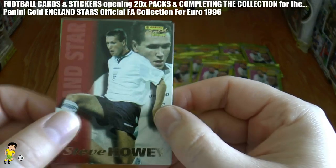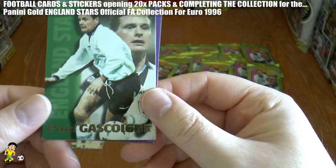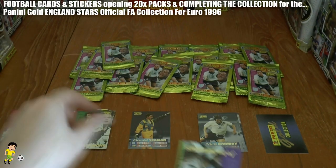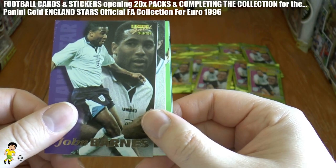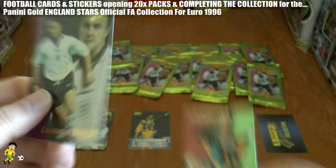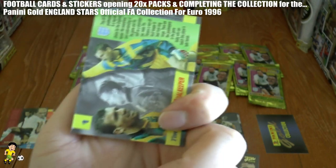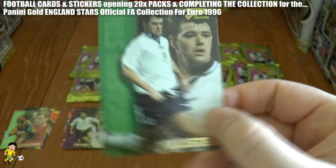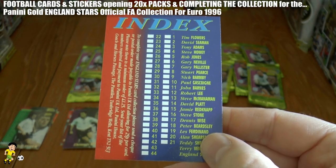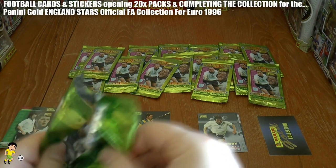On to the next one and this time we get Steve Howey, who used to play for Newcastle back in the day when Newcastle were a really decent team. Next up is the man himself, the legend — Paul Gascoigne, the England star player back in the day. Then we have John Barnes — really good for his club but very poor for his country. Next up is Dennis Wise, he's number 17. Then Tim Flowers, the reserve goalkeeper, actually number 1 in the collection. And Gary Pallister, number 7. So as you see from the index, each of the 21 squad players has two cards each — a nice small collection.